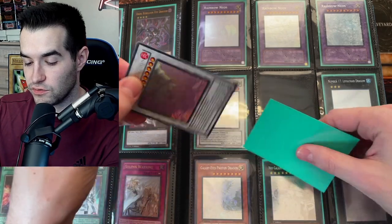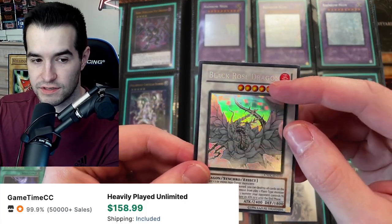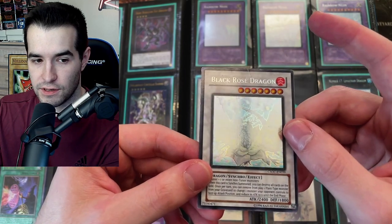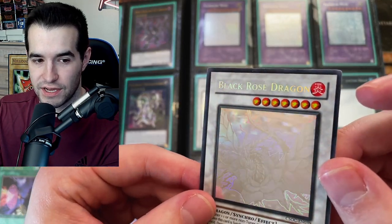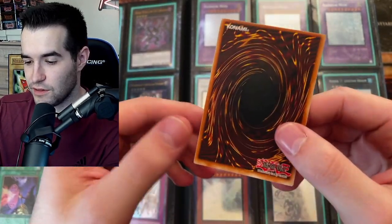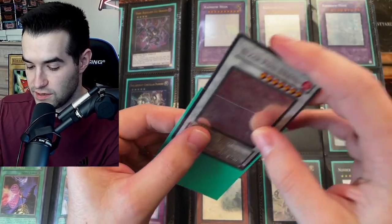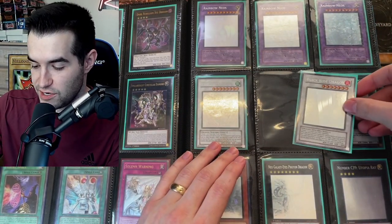Black Rose Dragon ghost rare — let's see. Wow, that one looks good. It has a crease as well, unfortunately. It's only wanting to show the nice part, which is the best part about these cards. Oh my goodness, finally got the angle — that was actually a lot harder than it looked. The back's pretty beat up, but still really cool to see a page of ghost rares. You love to see it.